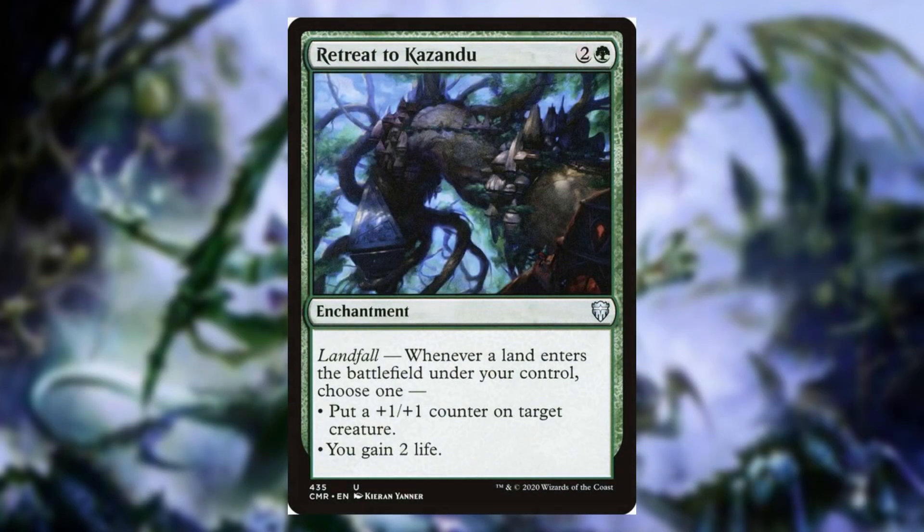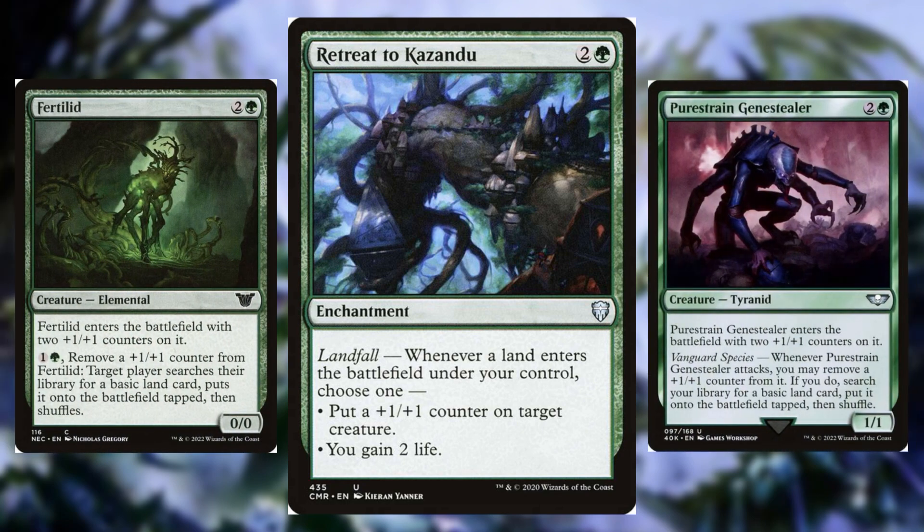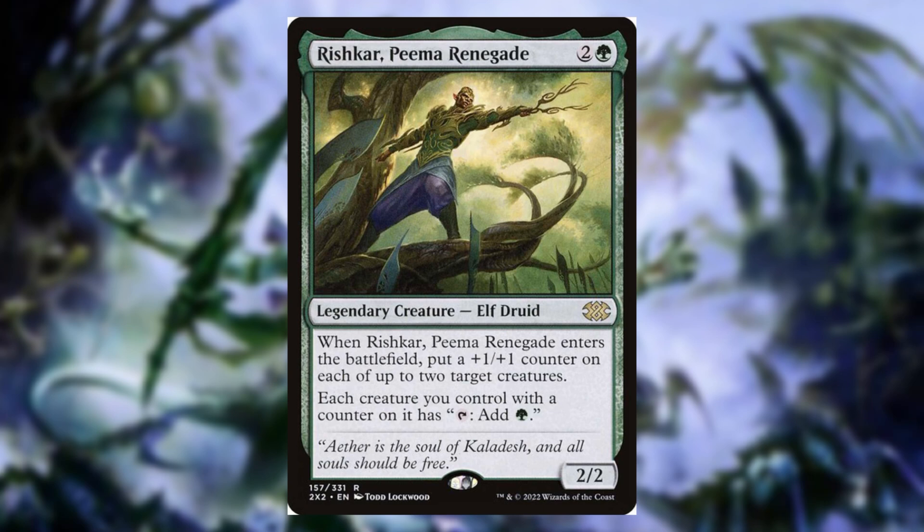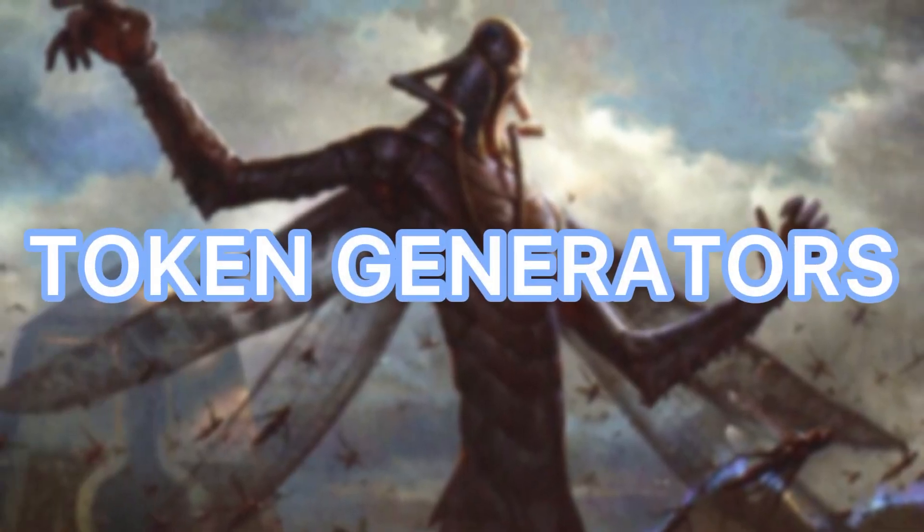Retreat to Kazandu is pretty solid for putting +1/+1 counters on creatures, and it has amazing synergy with Fertilid and Genestealer. Whenever we activate their ability to put lands onto the battlefield, we put that +1/+1 counter right back on them, essentially letting us get all our basic lands out of the library. We also have Tyranid Prime, which gives all your creatures Evolve — whenever a bigger creature enters, check for smaller creatures and put a +1/+1 counter on all of them. Rishkar is insane in this deck: we tap all creatures with +1/+1 counters for mana, and he also throws +1/+1 counters on creatures — gotta love cards that synergize with themselves.